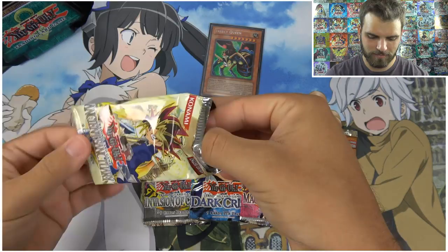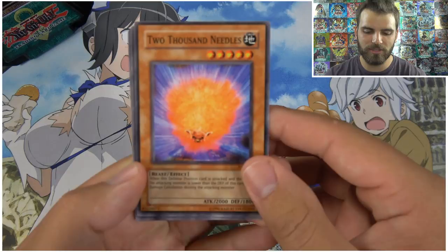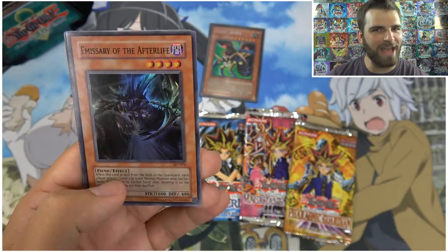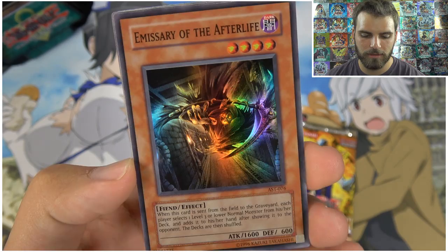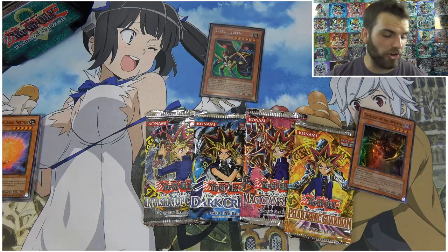Taking it all the way back to 2004! We're hoping for at least one foil — it would be insane to pull two, and godly to pull three. Here we go: Two Thousand Needles, Order to Smash, Dark Ruler, The Kickman, Swords of... Soul Eater, and a super rare — Emissary of the Afterlife! When sent from the field to the grave, each player selects a level three or lower normal monster from their deck and adds it to their hand. Very cool — definitely one of the first Exodia-related cards. Epic picture.